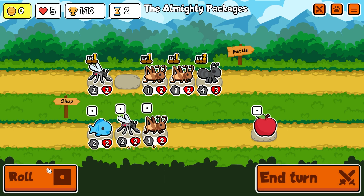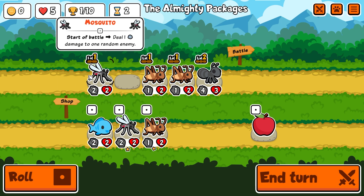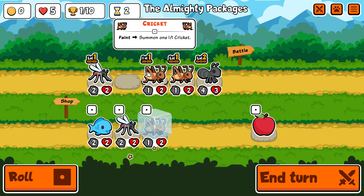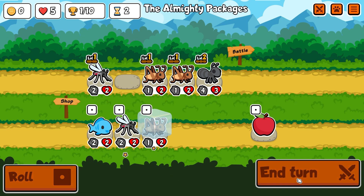Let me see if I can roll out. We got another cricket, another mosquito. Mosquitoes are okay, but they're going to be kind of crap by the end. But my crickets can do pretty good. Let me go ahead and freeze that. We can make a level two cricket in the next round, and we'll see what else we can get.